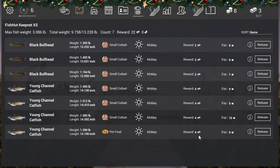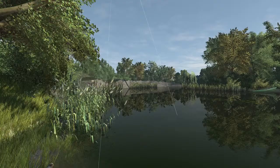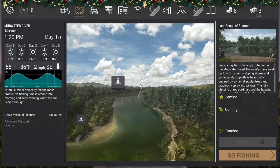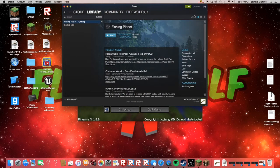Pet food works! Midday reward — four dollars. If you catch a big one you can get like 25, and that's on a three or four pounder. The experience is pretty good too. I hope you have enjoyed this little short tutorial. My next tutorial will be on how to catch pike in this game. Don't forget to leave a like, comment, subscribe, and I will see y'all later. Take care.